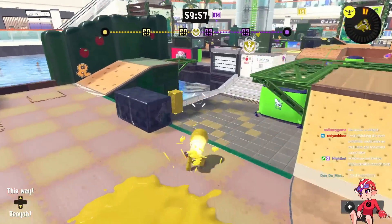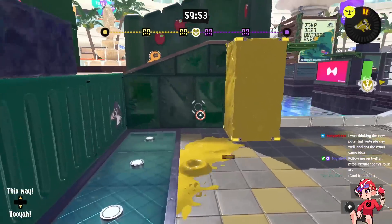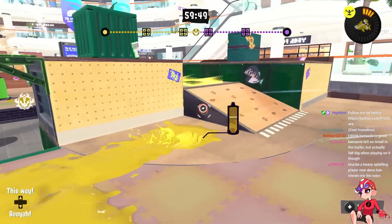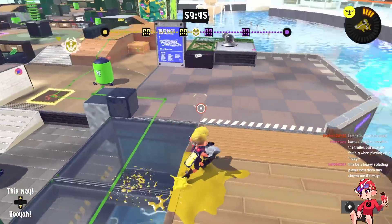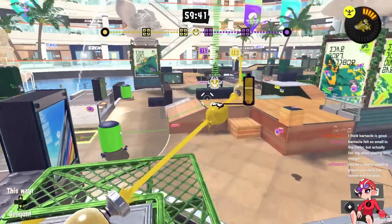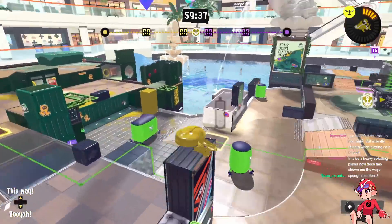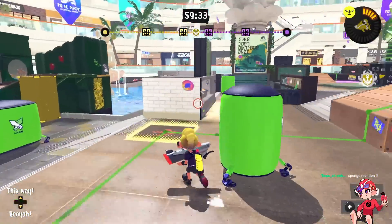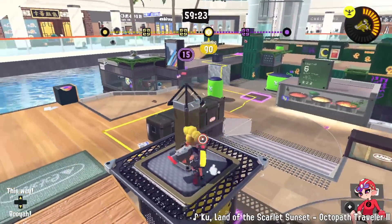Tower Control features a few changes. Starting with a positive one — this defending sponge is here for a few modes, which is very useful to get back on. The main change is definitely the right side: the tower goes here, there's a kind of weird uninkable, the platform is smaller with an ink rail. The ink rail is nice — I wish it was here all the time — and it allows for a cool jump here.